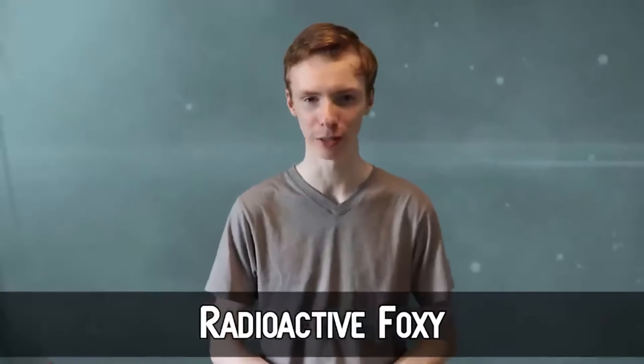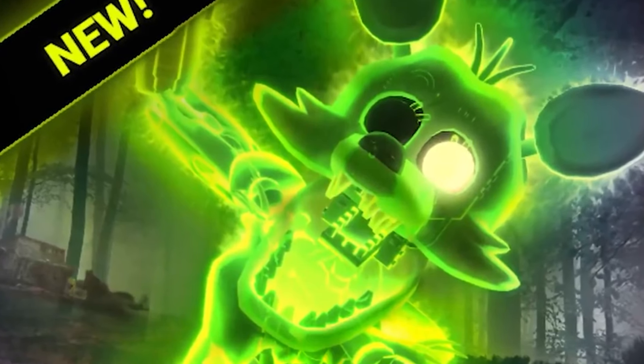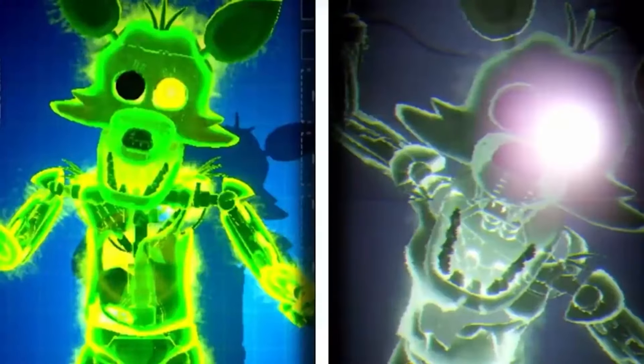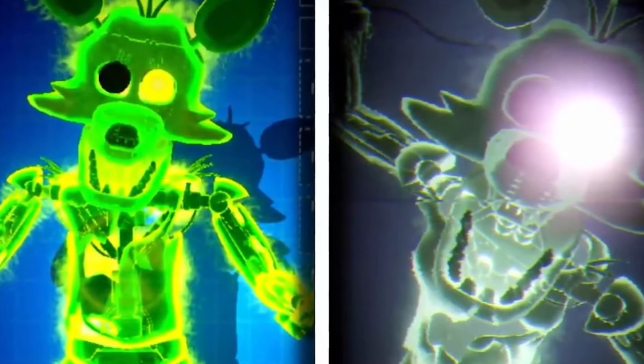And at number 5: Radioactive Foxy. You thought the Chernobyl movie was scary? Wait till you see Radioactive Foxy. Added as part of the Wasteland event, this version of Foxy looks almost identical to normal Foxy, except Radioactive Foxy is neon green and kind of transparent. You can see his endoskeleton fairly well, and it features a radioactive symbol on his stomach, along with a double hook — presumably because he had to have some form of mutation, and two heads is a little much. This dude is glowing green, and what makes this scary to me is the inclusion of the radioactive symbol.